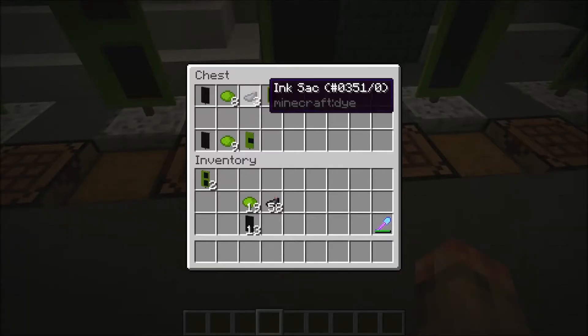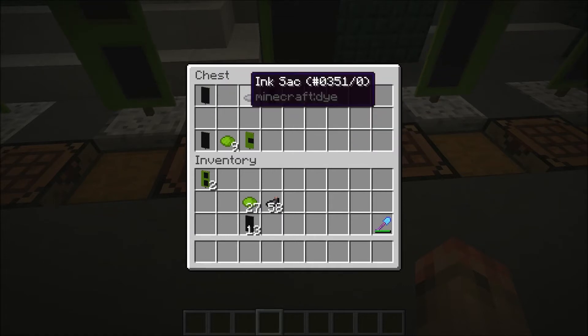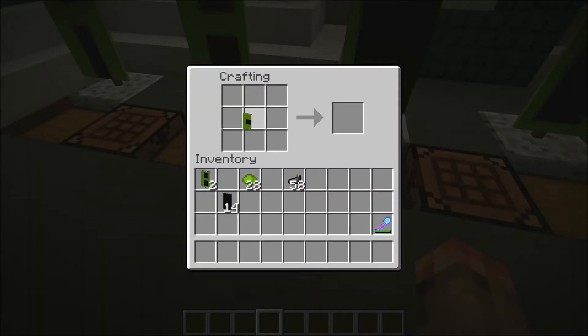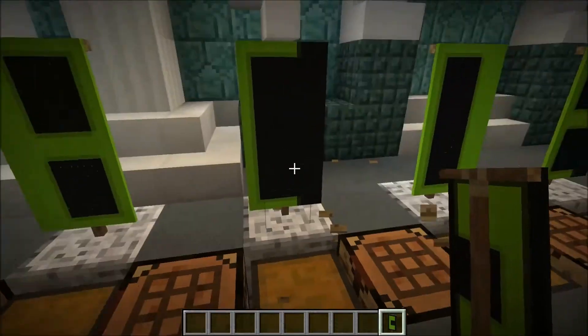Next is a C. There are two different C's, both looking exactly like a C. This one takes less lime dye than the others. What you want to do is take the banner, put a border around it, then put that there — and that's a C. Or what you could do is just make stripes, then make another stripe. Then if you want to make it nice, throw a little border around it and make it a black C. That one looks pretty nice — I like this one the best, but I put this one up because it's the easiest to make.